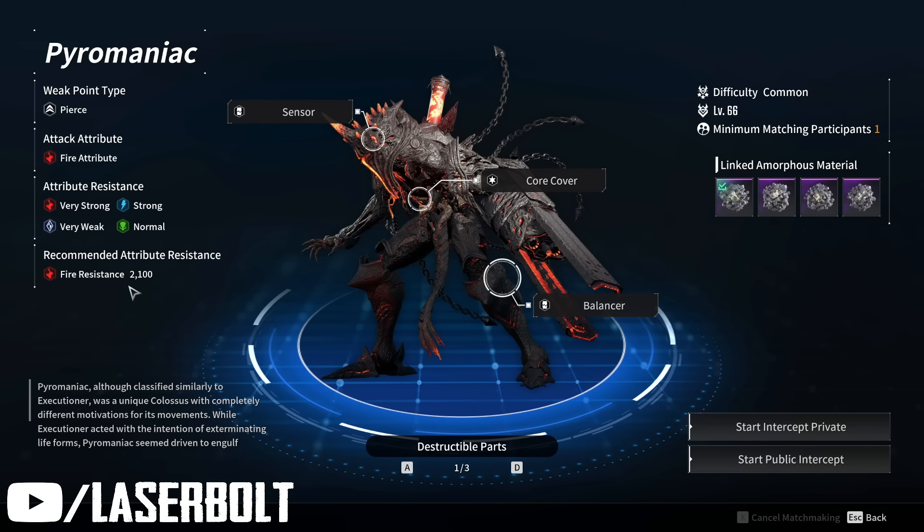You're going to notice it says 'Fire Resistance Recommended — Attribute Resistance: 2100.' This is the recommended attribute resistance, and I feel this is the reason people are not completing this boss. This is going to let you tank the fire damage — it gives you resistance to the fire element and allows you to survive a couple of his attacks. Not only does he throw fire at you, he also has chain launches.